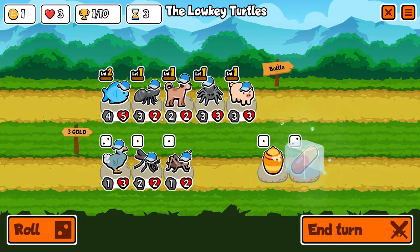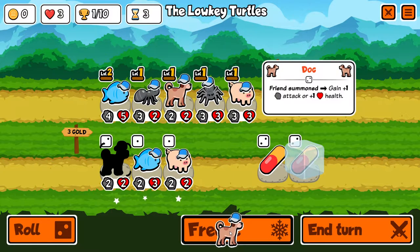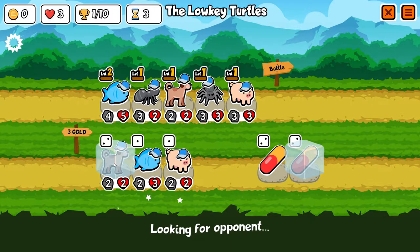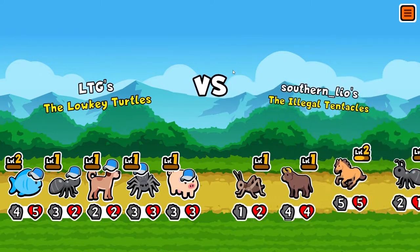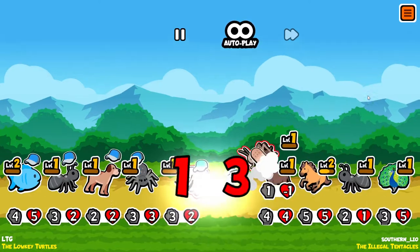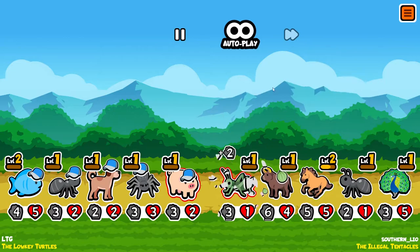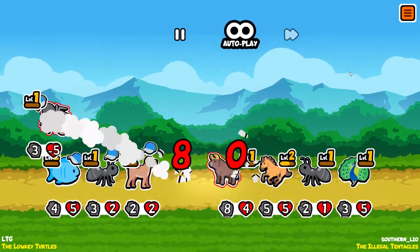I was gonna say I can kill the ant right now but I'm already about to lose this battle. Getting that dog is pretty big. Low-key turtles against the illegal tentacles - they have a peacock, they've got too much good stuff. Yeah, that's brutal - I just got destroyed.